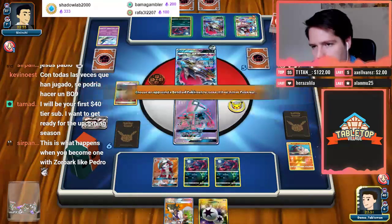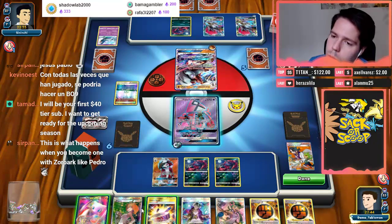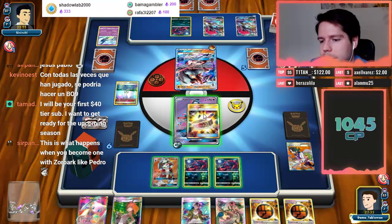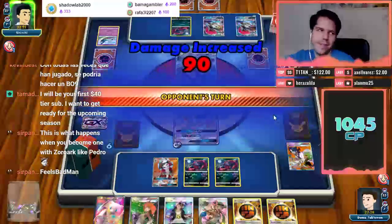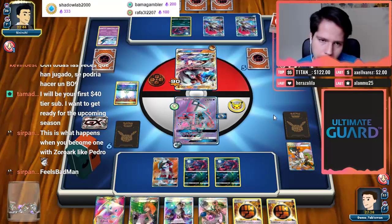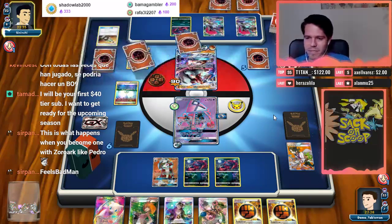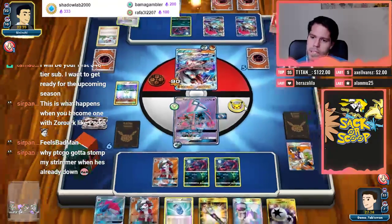Let's bring up Lycanroc and smack it — we're probably going to lose a Lele as well. Oh, Choice Band — why? Why do I brick over into nothing? I've generally not been in the best mood to play Pokemon the past few days. When I try to test on my own I get the one-of copy immediately in hand. The N hopefully helps us for sure.